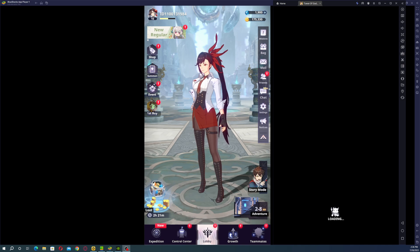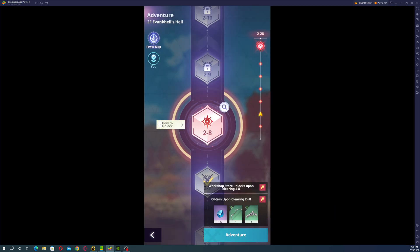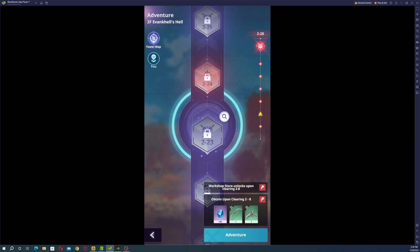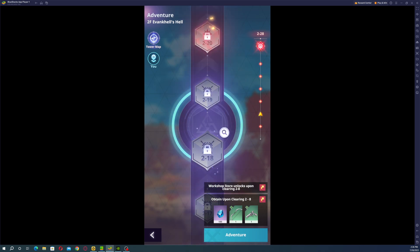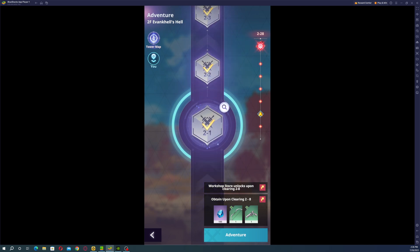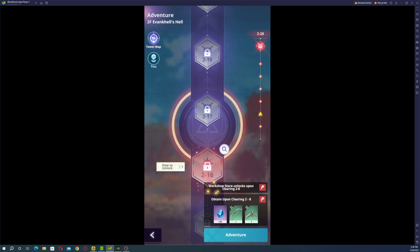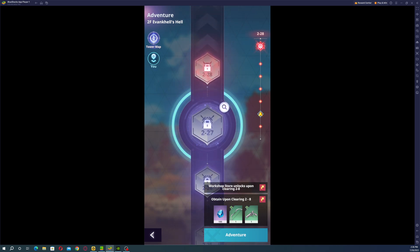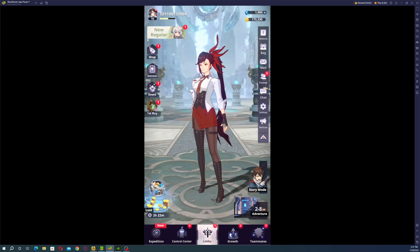Story mode is connected with adventure — if you don't finish adventures, you won't be able to unlock the story mode, because story mode unlocks after each tower floor you finish. By playing adventure you get gems and many other materials which are important, and I believe you may even get some summoning tickets by the end of each chapter, but I honestly can't remember for certain.